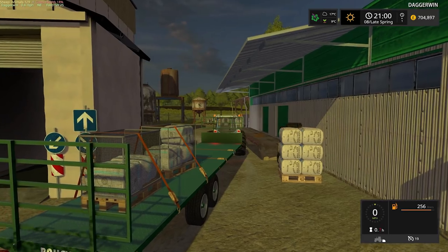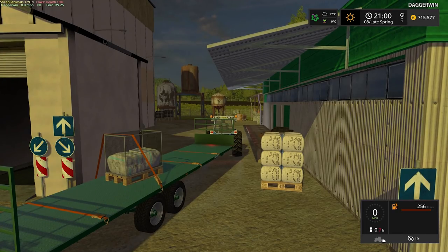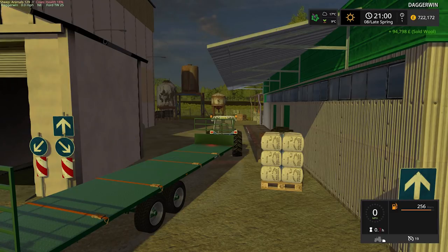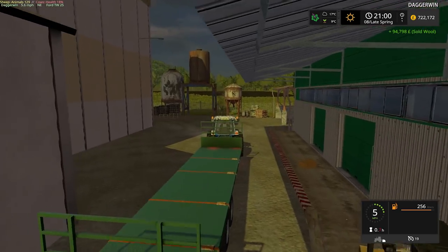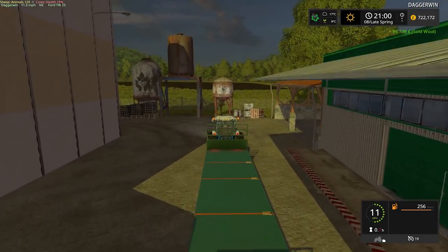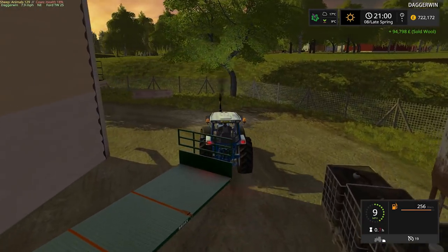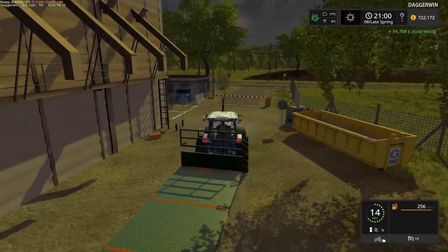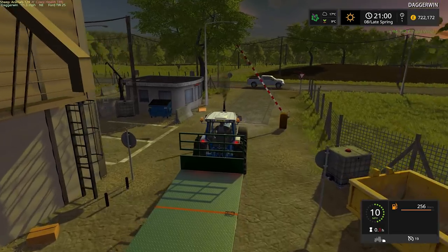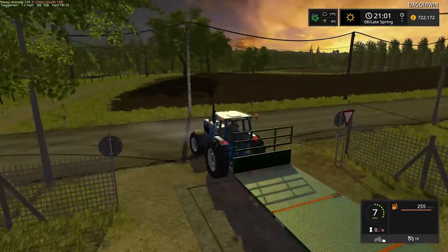Almost done. There's the equivalent of about one full pallet left. And there we go — 94,798 pounds. Plus the 7,500 on top, so that's above 100,000 pounds. More than £100,000 from the wool this spring. That is pretty good. Now, the wool production is actually going to slow down and stop, as it is a seasonal thing — we don't get it all year round.